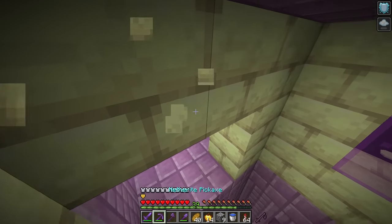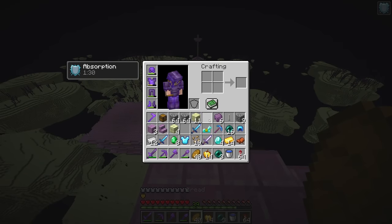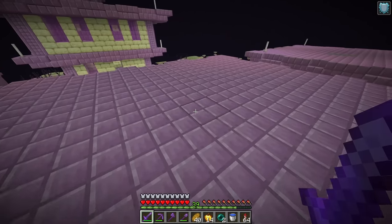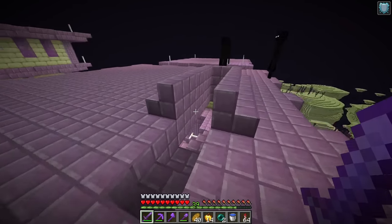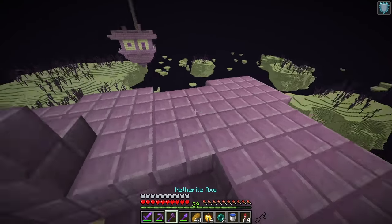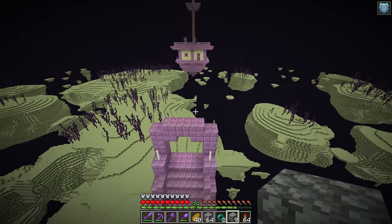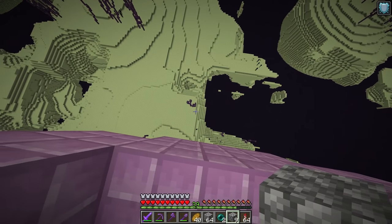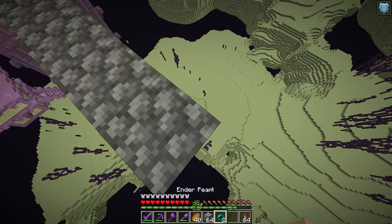We're at six shulker shells now. Let's try to make our way over to the end ship. I'm going to ender pearl on top of this building — hopefully not triggering too many endermen on the way. I've got to look down; I don't want to look any endermen in the face. I don't want to start building over to the end ship while there's an enderman after me — I don't think that's going to end well. If the enderman hits me off, I can just use my ender pearl and hop back on. We're pretty close; we don't have to go over the void.